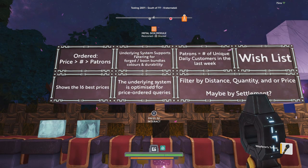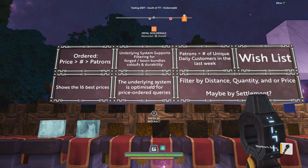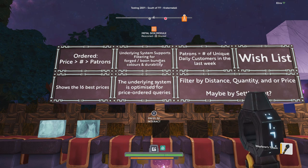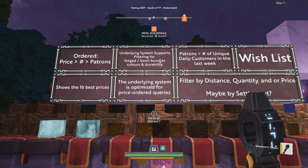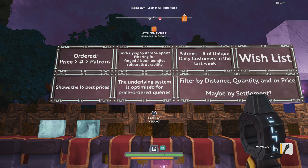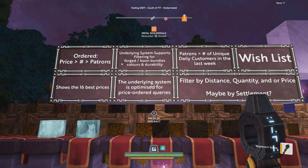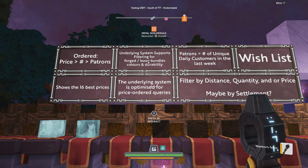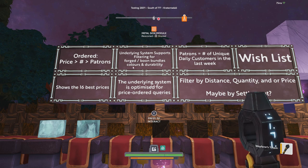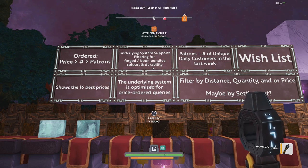One of the devs mentioned the underlying system does support filtering for forged gear — whether or not an item is forged, and even forged bundles — so you might eventually be able to queue up something like 'diamond hammers with the all-arounder boon plus damage and durability.' That's not in the UI just yet, but it will be. It also supports filtering by color and durability, so you won't have to buy a hammer that's half dead just because it's a good price.